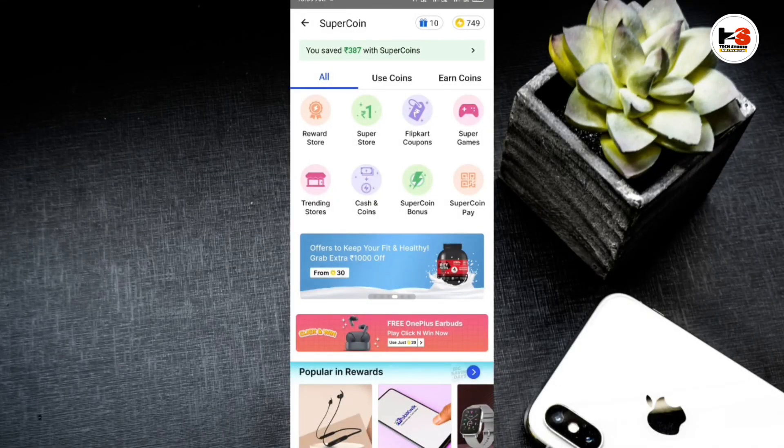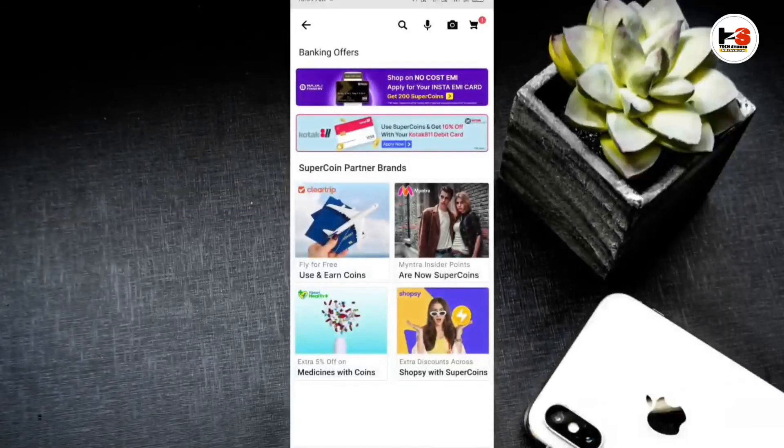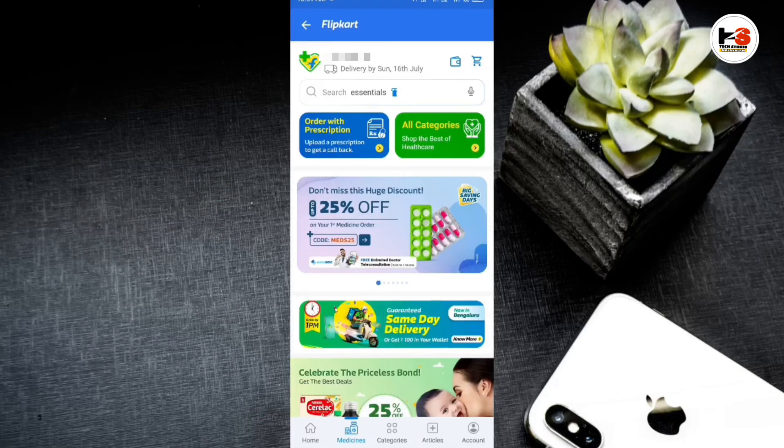When you click on the SuperCoin zone, you can click on the Health Plus button. You can download it in the Play Store. You can also click on it and navigate to the FlickCoin zone.